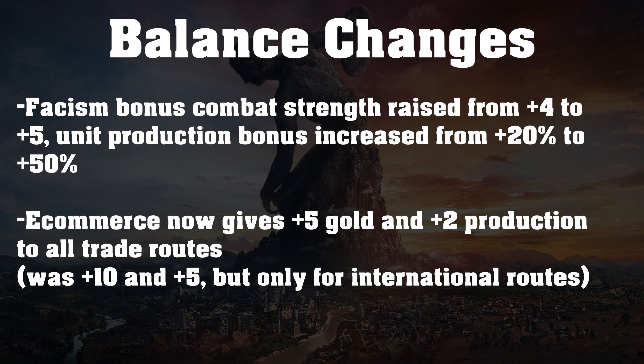We also have that fascism has had an increase to the bonus combat strength, raised from plus 4 to plus 5 — so plus one more combat strength isn't going to change too much. But the bigger part is that the unit production bonus has been increased from plus 20% to plus 50%, which is actually quite insane. Getting plus 50% production when producing units is really good, especially if you're in the late game and need to quickly build up a huge army. I don't know if I've ever even used fascism in a game, but maybe I will now.